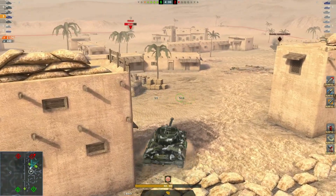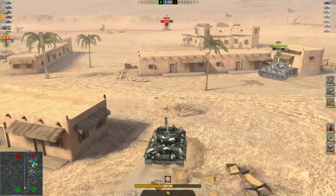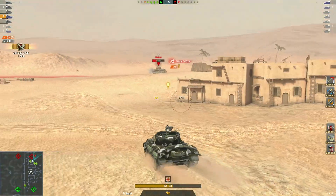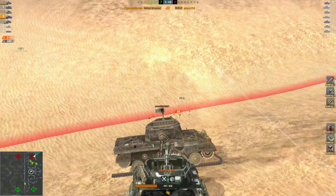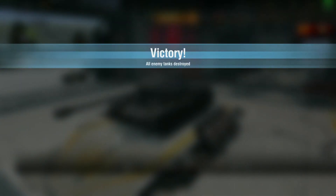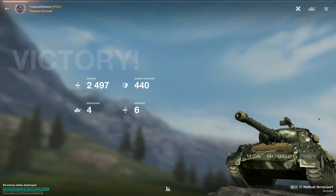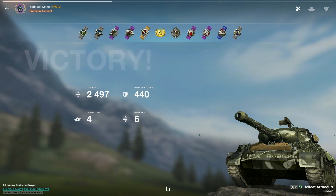Push forward — just the enemy Hellcat to go. Nice shot on him on the move, and time to take him out — there we go. I'll thank myself for the replay: thank you, you're welcome! Check out the score for this game — 2497 damage, 440 blocked and four kills for the golden M, a nice Mastery and a Top Gun.